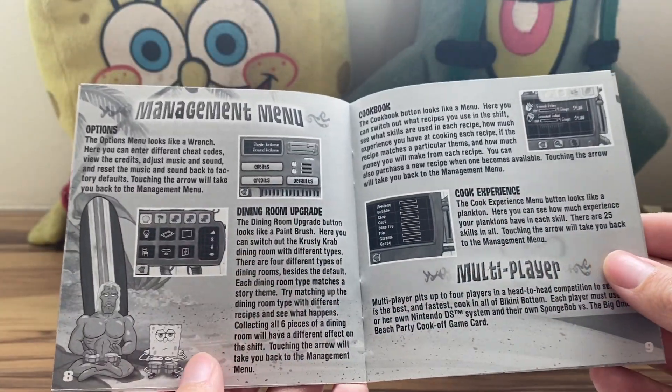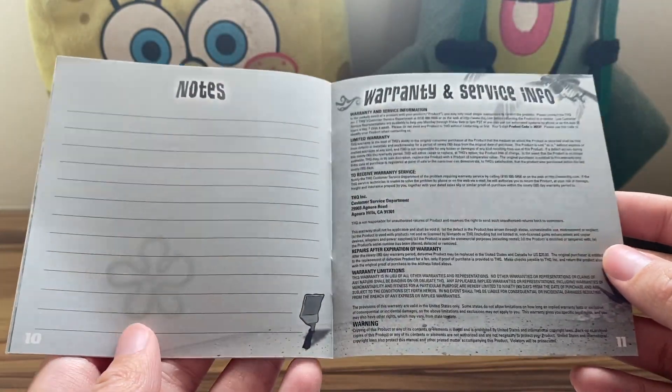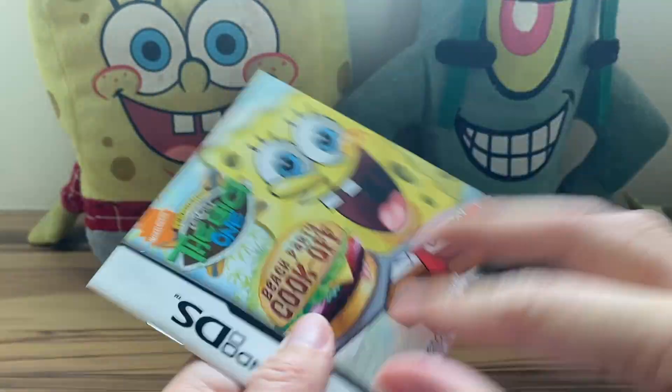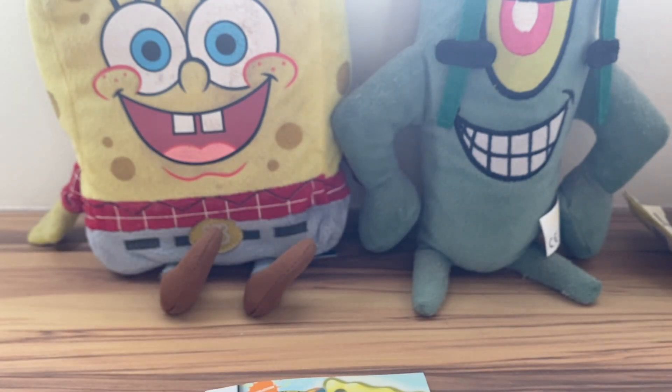So there's a management menu, and then multiplayer, notes, and warranty and service info. So that is the manual. Now I will go sanitize the cartridge and I'll show you guys what it looks like on my Nintendo DS.